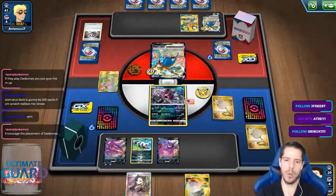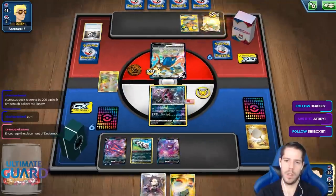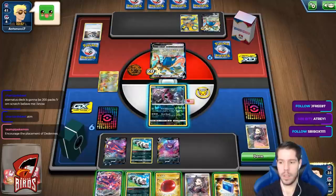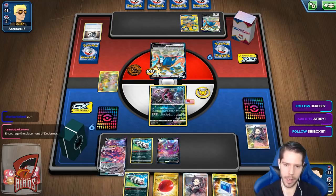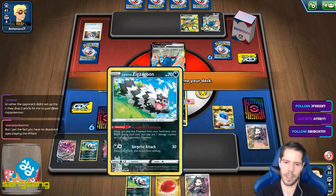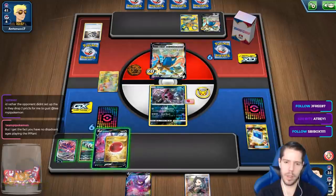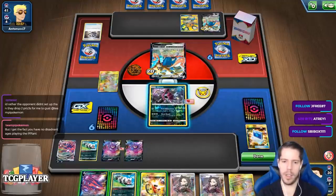I'm going to distribute two and two energies and then Marnie. My opponent is happy that I helped him out with the Marnie. As long as I can get this KO, I'm okay with helping him out. There's my second Crobat. Please give me some basics — I need three basics. I got two.